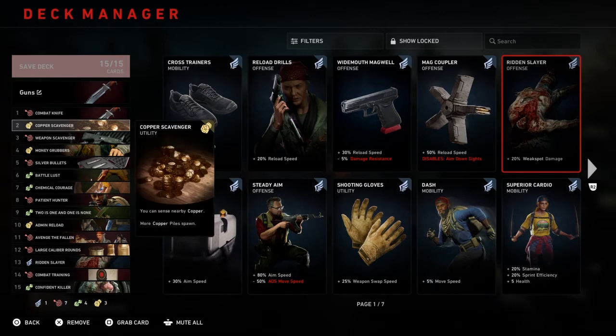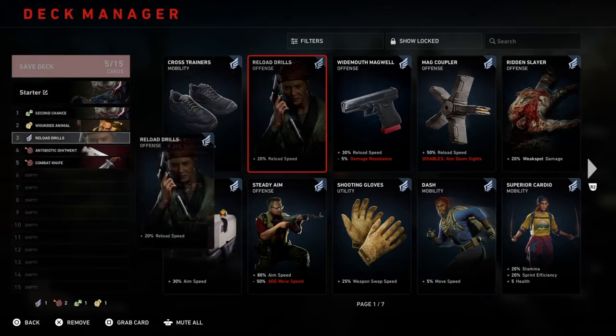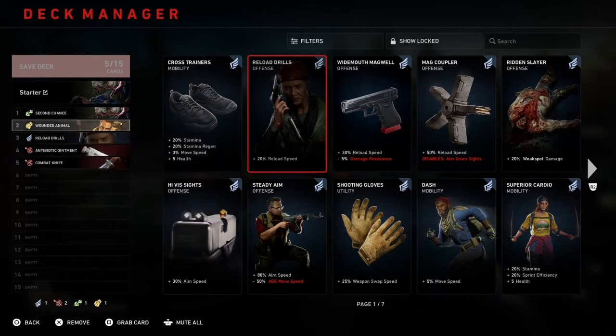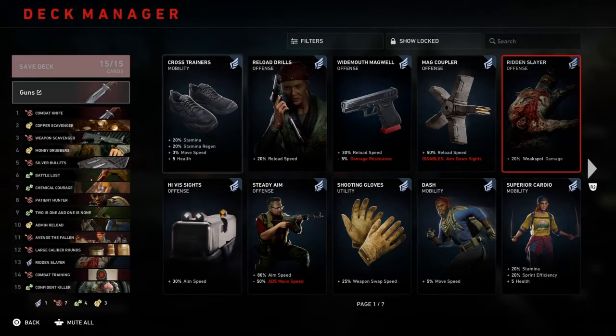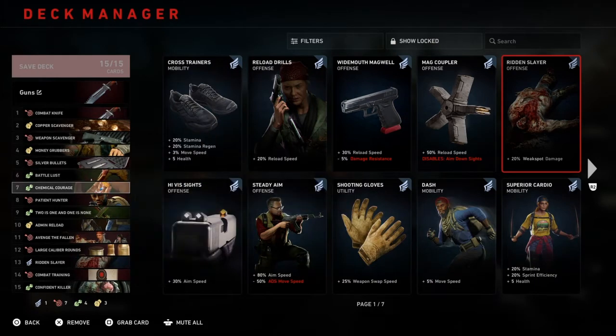Starting out, the best cards you're gonna have available to you are Combat Knife, Battle Lust, and Copper Scavenger. I would have those at the top of your deck. You're gonna get Copper Scavenger pretty quick. Second Chance isn't bad, and Wounded Animal really isn't terrible either, but midway through Act 1 and about midway through Act 2 you don't need most of these cards in your deck. Combat Knife, however, is still a pretty useful card all around. But if you're doing Veteran and Nightmare, probably half of these cards shouldn't be in your deck.